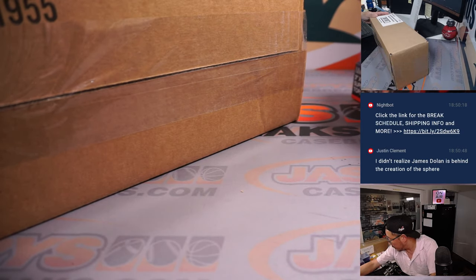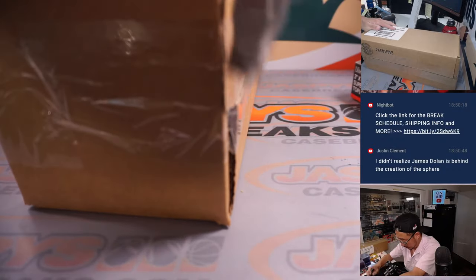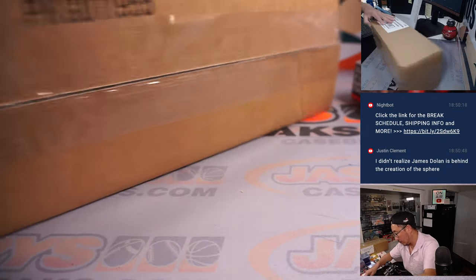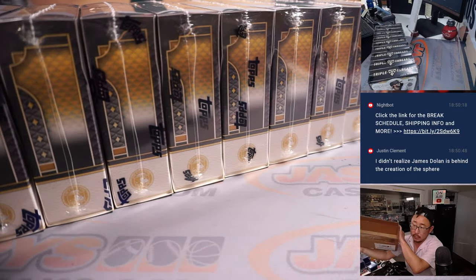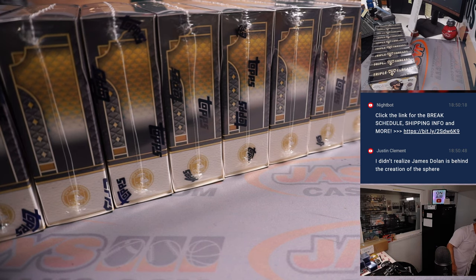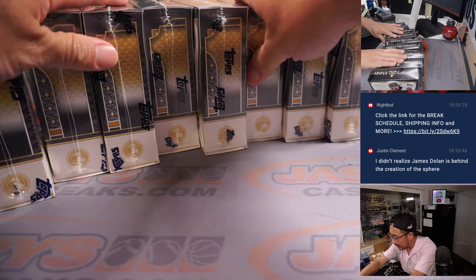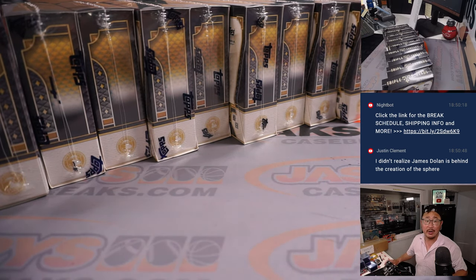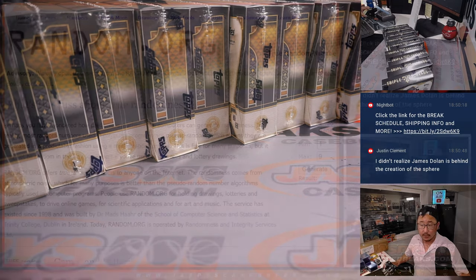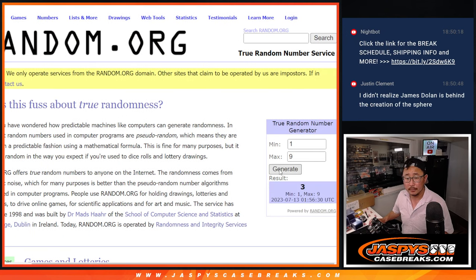So now we'll pop these open and we'll see which two we can do here. We'll generate a number on random.org — one through nine from left to right. We're going to do box three. Then we'll generate a number between one through eight — and it's the first one, right there.